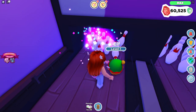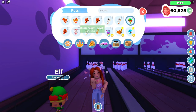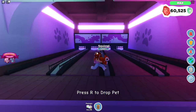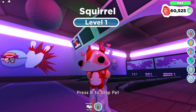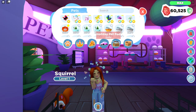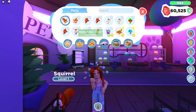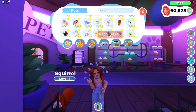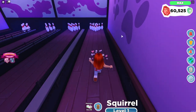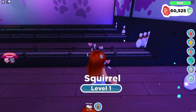Let's see the next one - it's kind of hidden behind the pins. Oh it's a squirrel! We got the squirrel - such a bushy tail, I love it! It's actually one of my favorite holiday pets, it's so adorable. We have opened 10 pet pods now. Let's open 10 more and see if we can get a godly.